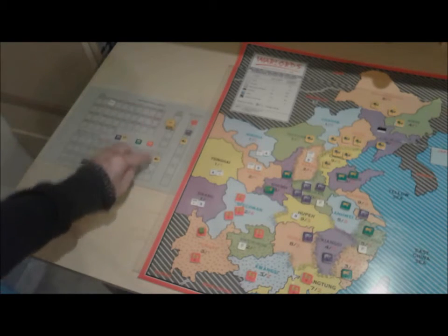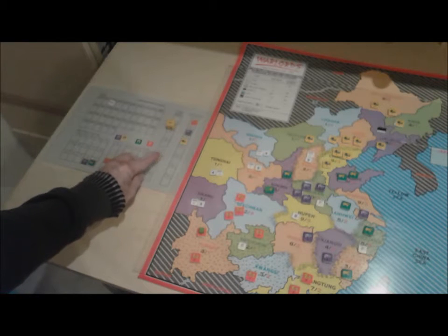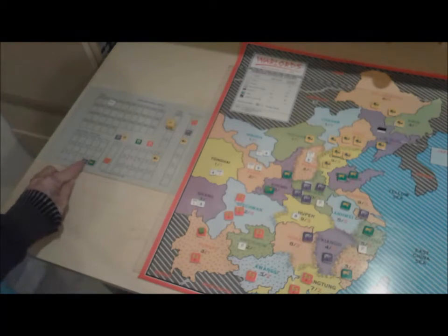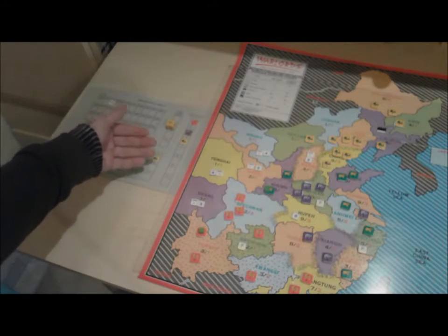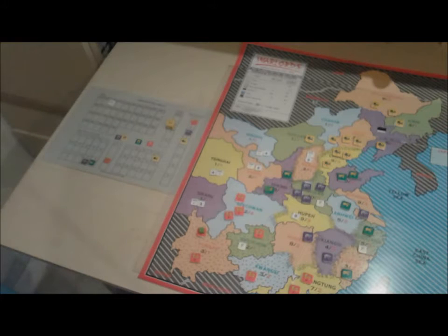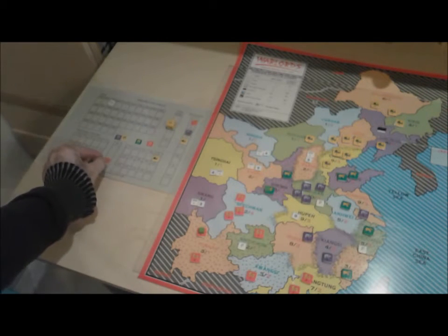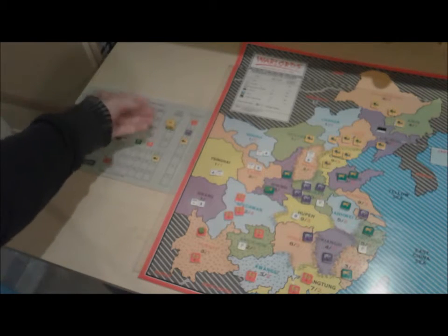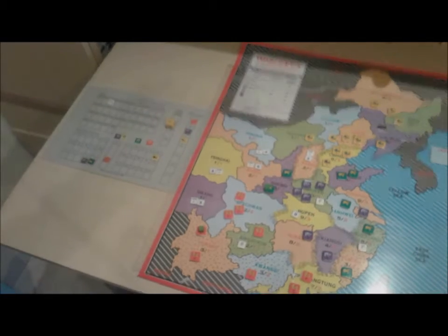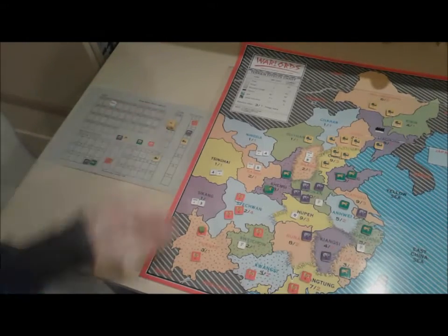You can break an alliance and form another one at the same time, so the net effect might only be minus one — which has actually happened in this game. Political status also moves at the end of every operations cycle: if you're in the positive you move down one; if you're in the negative you move up one; if you're at zero there's no change. So every gain you make tends to gravitate back towards zero.